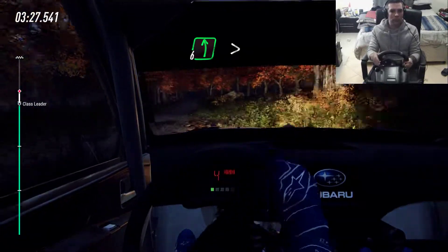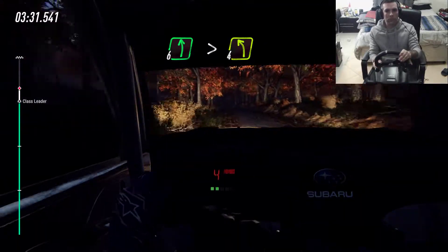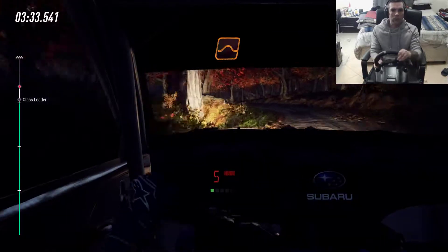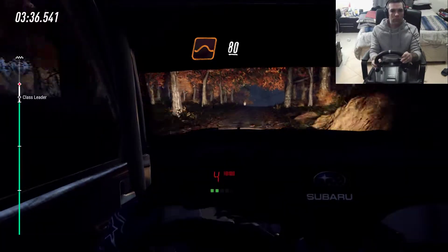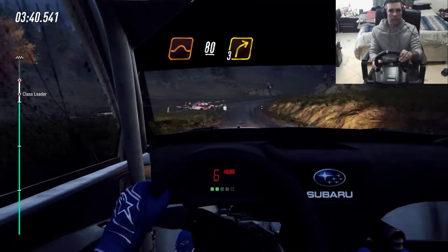Crest, into six left long, tightens, four. To keep middle of a jump, 80. Turn three right, 100.